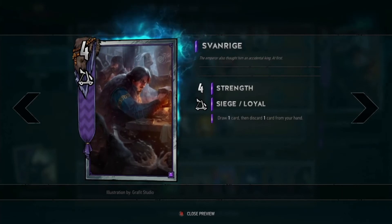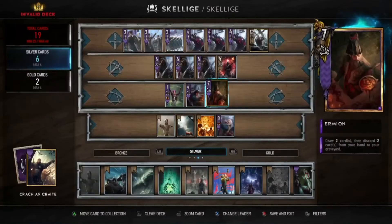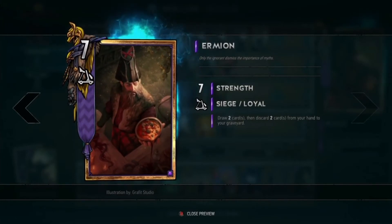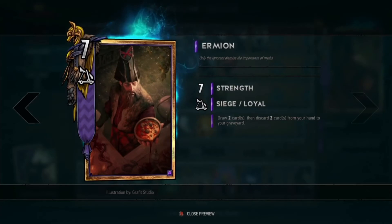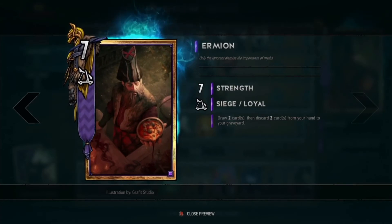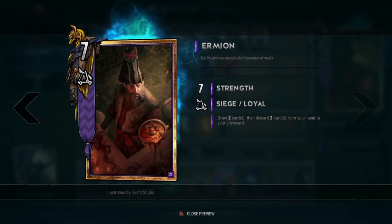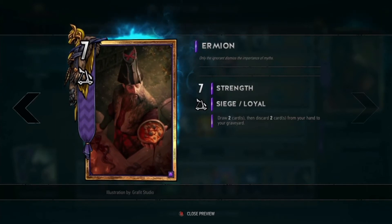This one is silver. If you scroll through the cards, you can see this one is golden. And the guy on the melee row — he's fancy. He's an Ermian. You probably remember him from The Witcher. He was the druid that was really mad.